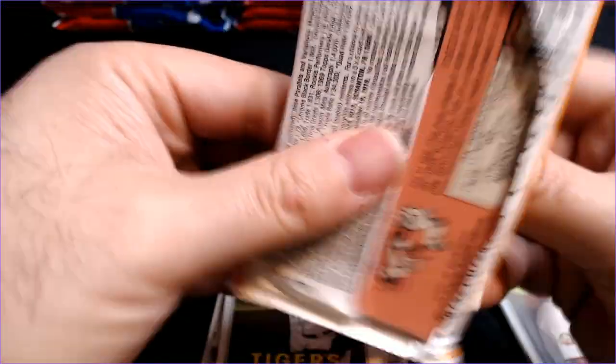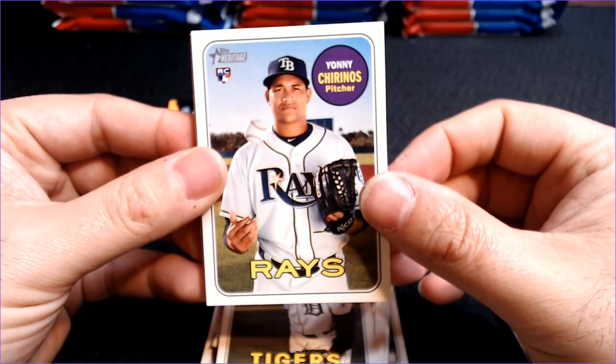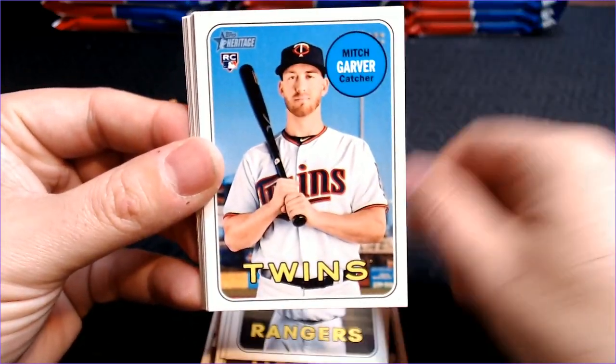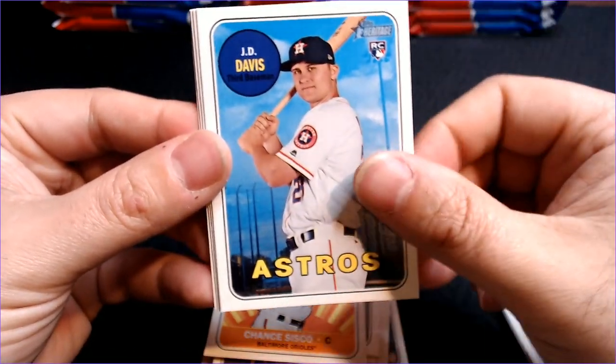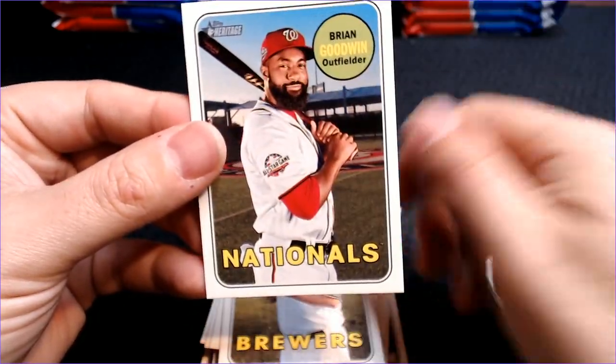So we've got Gleyber, we've got Soto, so now we need what — Acuna? Yanni Chirinos, Bartolo Colon, Mitch Garber, Miguel Rojas, a Chance Sisko rookie performer, J.D. Davis, Seth Lugo, Matt Albers, and Brian Goodwin.